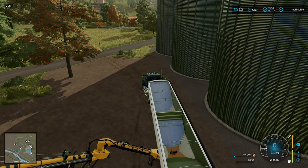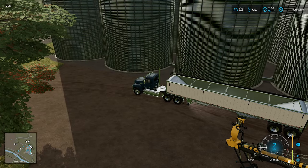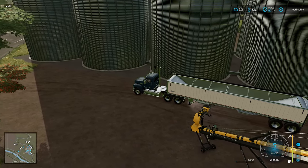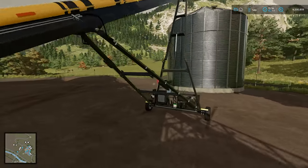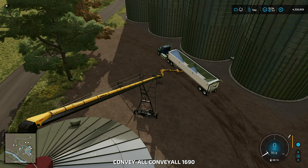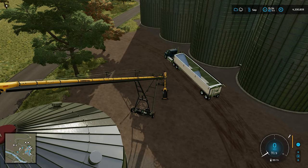We didn't have a full hopper in the second one but that goes in as well — there you go. Now you probably just want to reverse slightly so there's enough space to remove the hopper, then jump out of the auger and move it out of the way again. Simple as that.